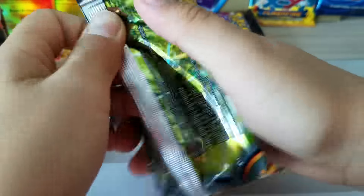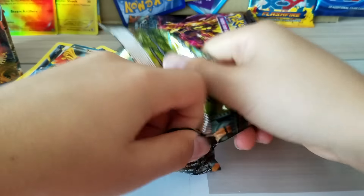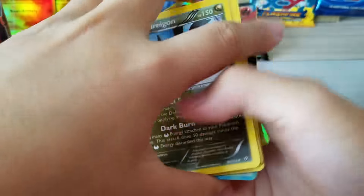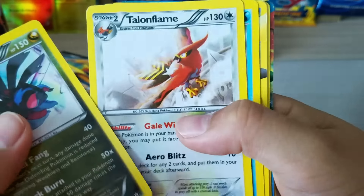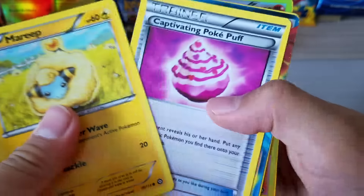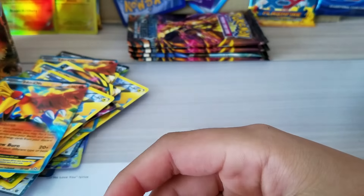I don't know how many packs — I don't really care. I think so many EXes. I wish I had like a fake Pokemon collector — if I was, my collection would be so big. There is a Hydreigon, Talonflame, a Pikachu Full Art another one, Mareep, Captive Pokeball, another EX Toxicroak, and a Toxicroak shiny.